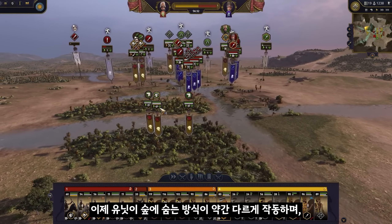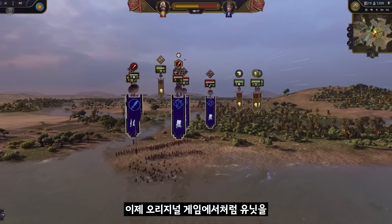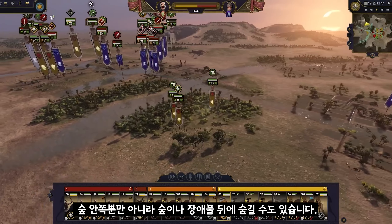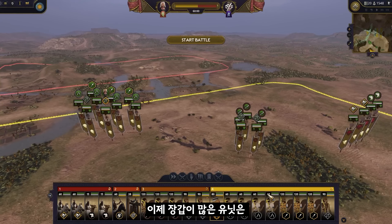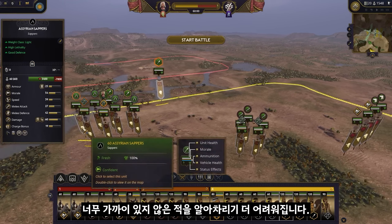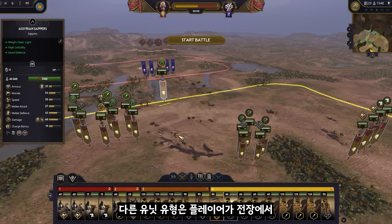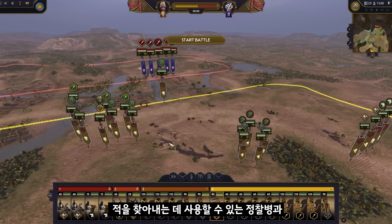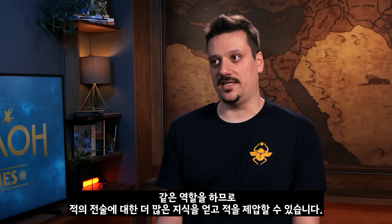The way units hide in forests will now work slightly differently, and the way they see when out of forests is also being improved to feel more realistic. Now you can also hide units behind forests or obstacles, not just inside them as in the original game. Overall visibility of units has been tweaked, so units that are more armored have larger helmets that impede their sight. They'll have more trouble noticing enemies not too close, whereas other unit types act more like scouts that players can use to find enemies and outmaneuver them.